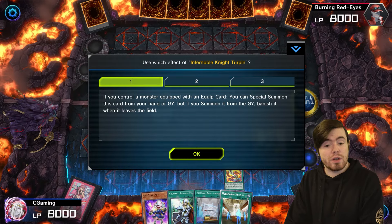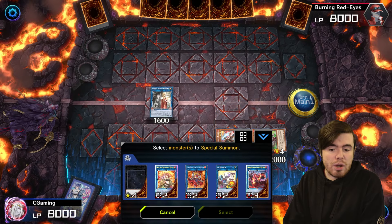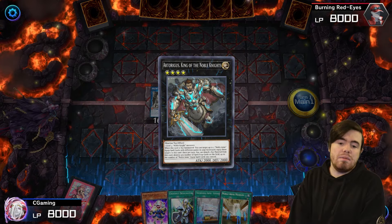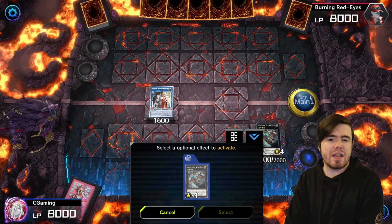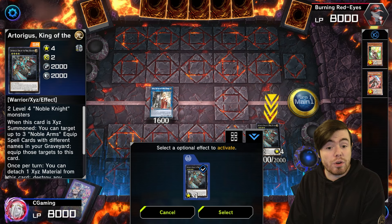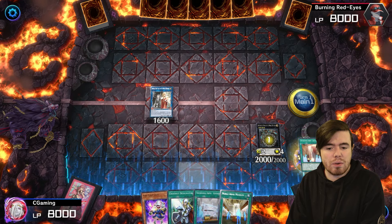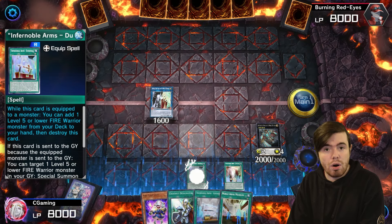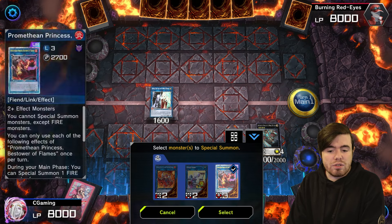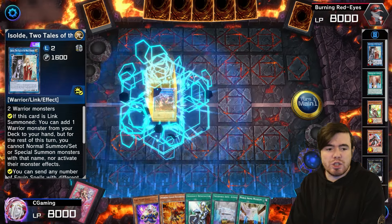Now we've got two level fours on the field — we go into Noble Knight King Artorigus. Artorigus equips the two equip spells from the graveyard onto itself. Durendahl uses its effect to search our deck for Ricardo, adding it to hand. Then we use those two as link material to go into Promethean Princess. The equip spell — Joys — sent to the graveyard when the monster it was equipped to is sent to the graveyard, allows you to special summon a Fire Warrior from your hand. We special summon Ricardo.